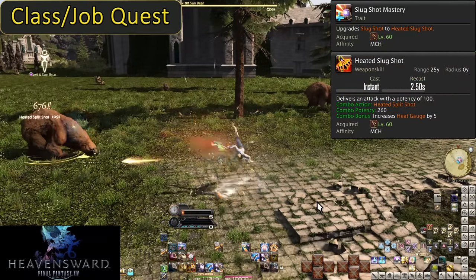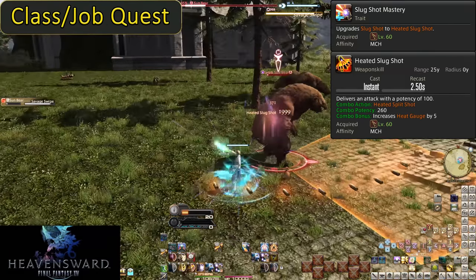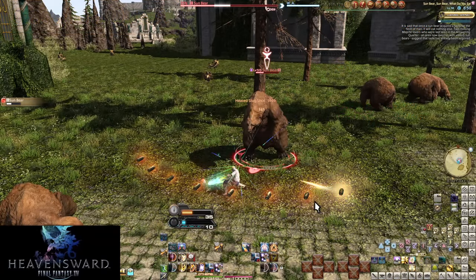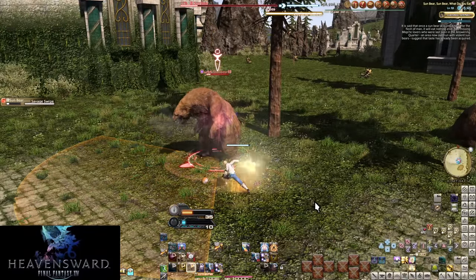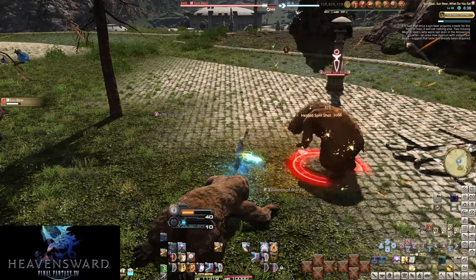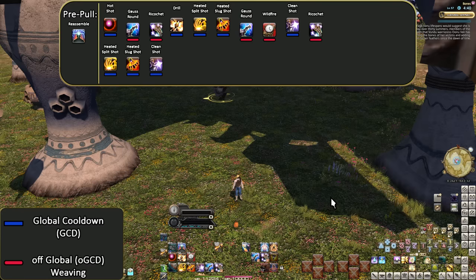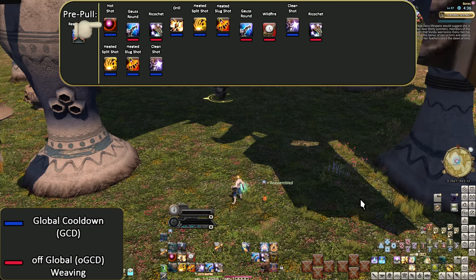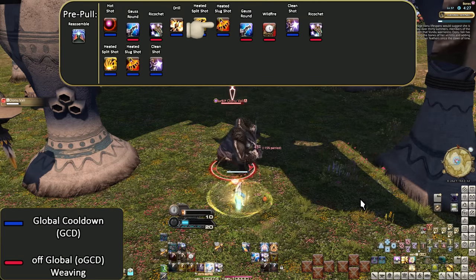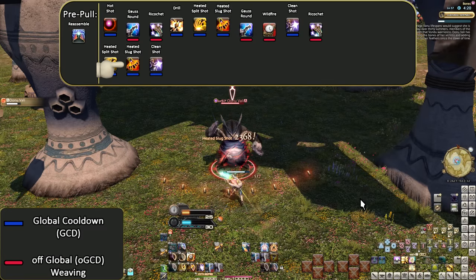Level 60, Slug Shot Mastery and Heated Slug Shot upgrades the combo. Now Heated Clean Shot is a 260 potency hit. The level 60 opener is still very similar. Pre-pull: Reassemble, Hot Shot, Gauss Round, Ricochet, Drill, Split Shot, Slug Shot, Gauss Round, Wildfire, Clean Shot, Ricochet, Split Shot, Slug Shot, Clean Shot. Reassemble is still on Hot Shot for muscle memory, but the DPS loss is more significant now that we have Drill. If you actively want to play optimally, swap Hot Shot and Drill and always reassemble on the Drill. Wildfire will be here to be under any level 60 party buffs available. All future Wildfires will be paired with Hypercharge.